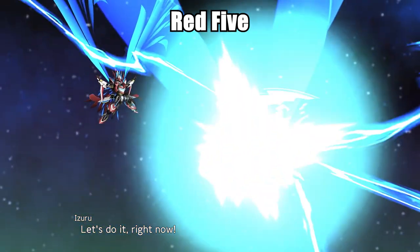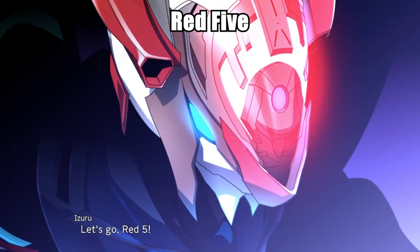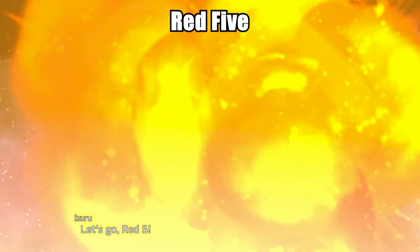Attacks include Beam Cannon, Sword Counter, Longbow, HEP Cannon, Full Burst Mode, Ultra Full Burst Mode, and Rabbit's Formation. Red-5 is equipped with the same defensive shield, Juria system, and harmonic level as the other units.